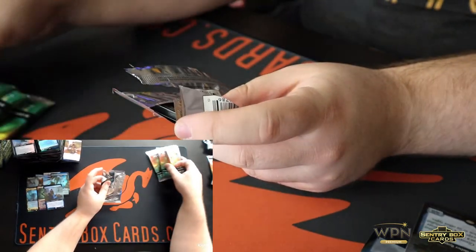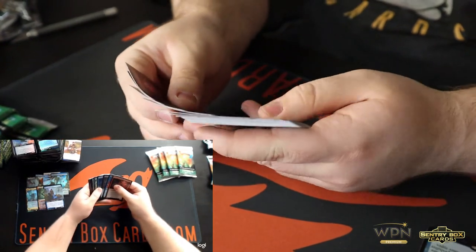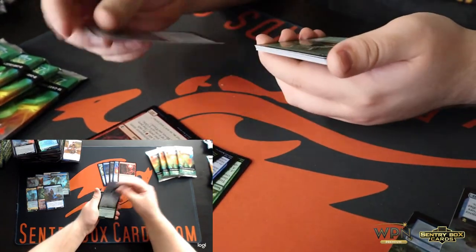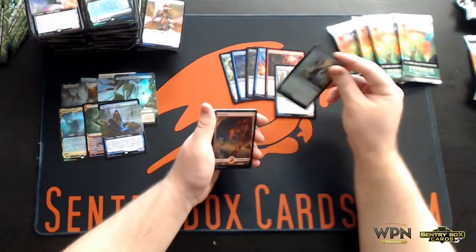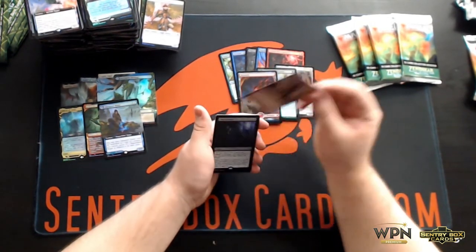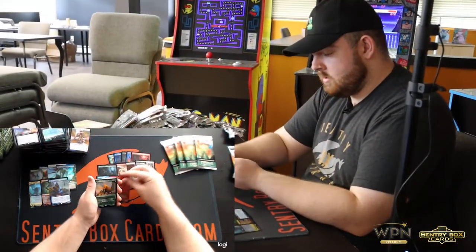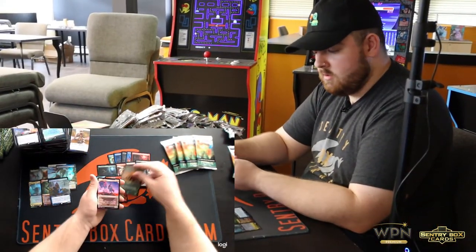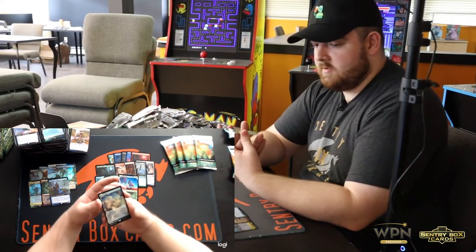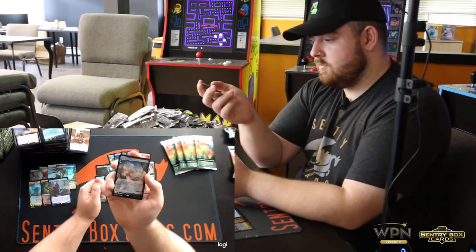Tens of our last five. Relic Golem, Vastwood Fortification, Mountain, Shatterskull Charger, Coveted Prize, Skyclave Squid, Akum Hellhound, Kazandu Mammoth, Prowling Felidar, and we got Sea of Clouds Expedition — from the Battlebond kind of multiplayer dual land cycle. Super sweet one.